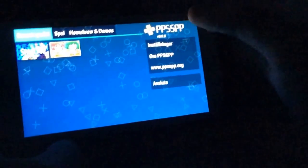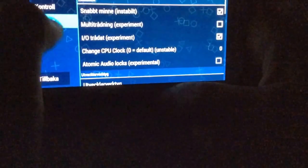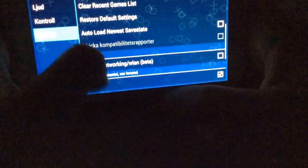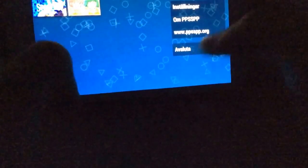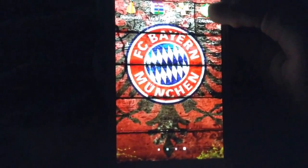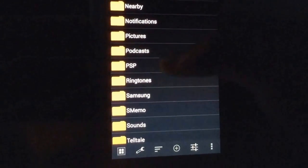Go to PSP and you're going to enable cheats — I'm going to show you how to do it. You're going to go to Controls, then System, scroll down and you will find Cheats, so enable it. Once you enable it, go back to ZArchiver and scroll down to the PSP cheats.